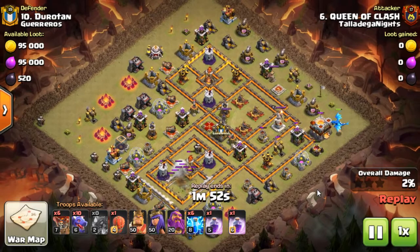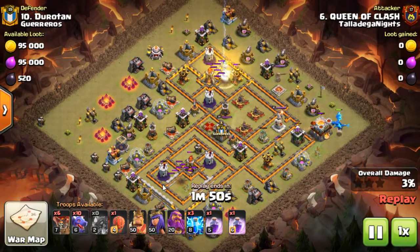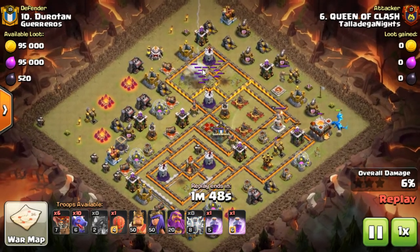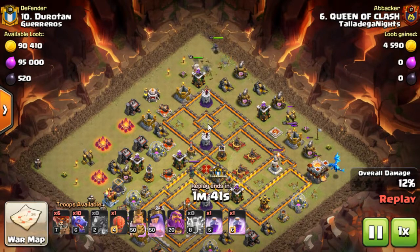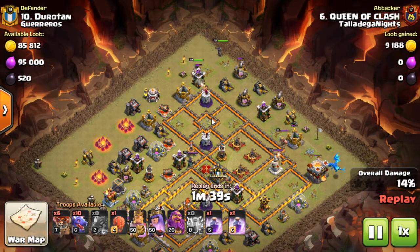We've got a super witch hero zapping three of the air defences. As you can see up here, two air defences and an inferno has gone down because the air defences flanked the inferno — three zaps, and the splash damage from the zaps took out the inferno.